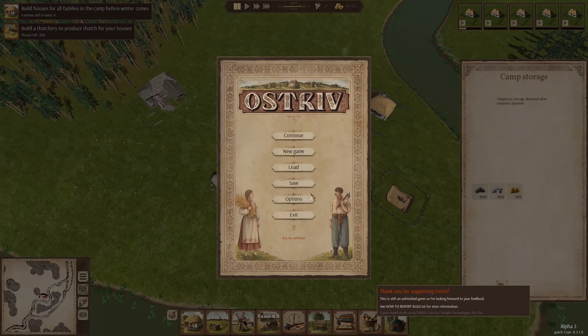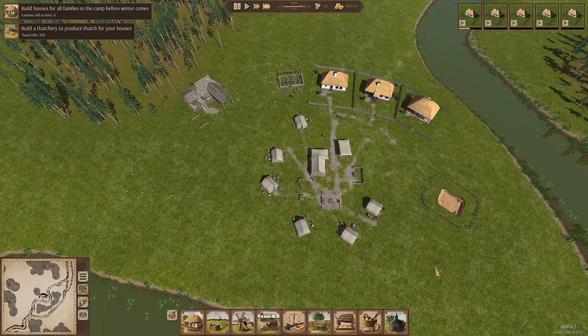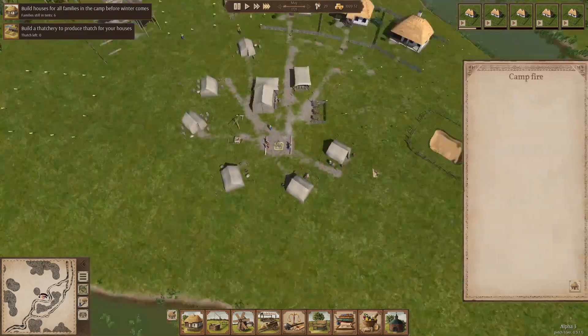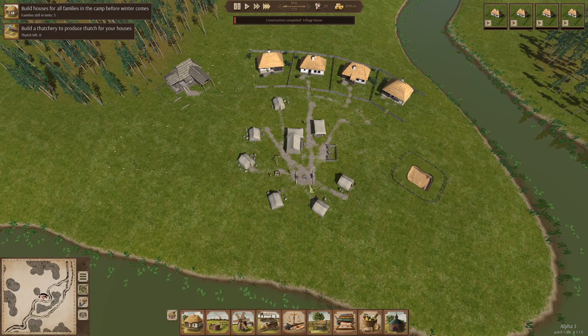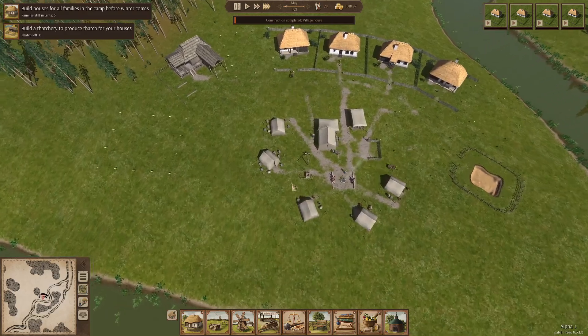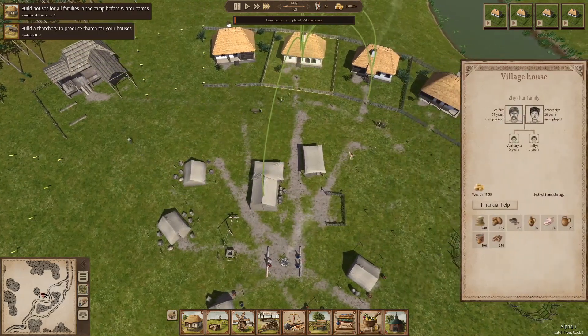I like that the tents are disappearing. This is something that I really like in any game that does this — that you have your initial thing and then your people kind of take it apart as they continue to build the base, and then it's gone. Maybe there's just like a fireplace left. I think that's really cool — that they would take apart the initial tents, and then the center would grow as the village center. Oh look at that — you get to see everyone that lives in that tent. That's really neat.